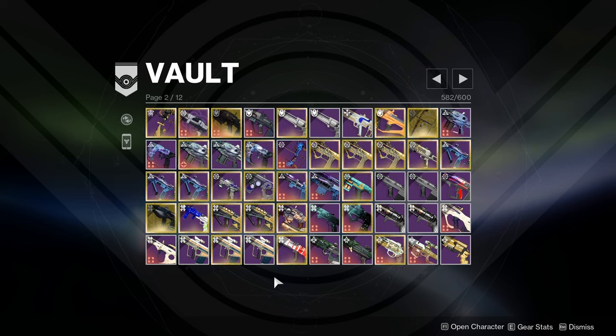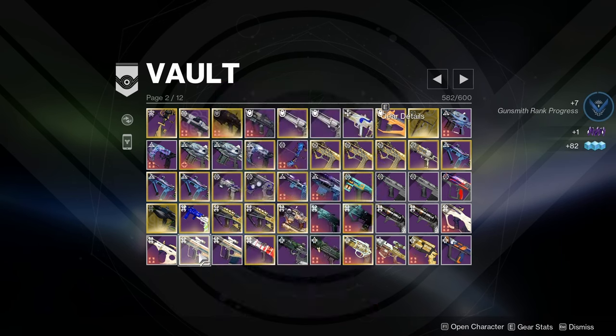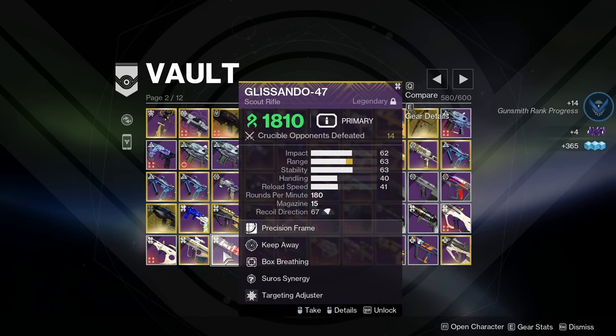There's a lot of options for 3rd and 4th column, and I'm not too sure what my god roll would be, but I did seem to do better with the Zen Moment roll, so I'm keeping that one. The other roll and the PvE roll unfortunately have to go. Anyway, enough talking, here's some gameplay.